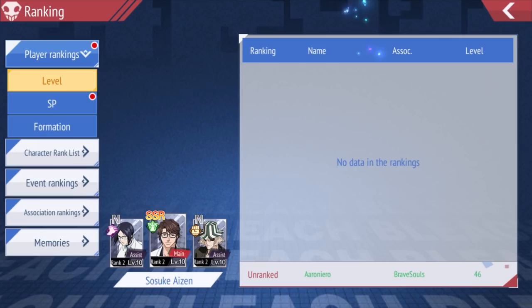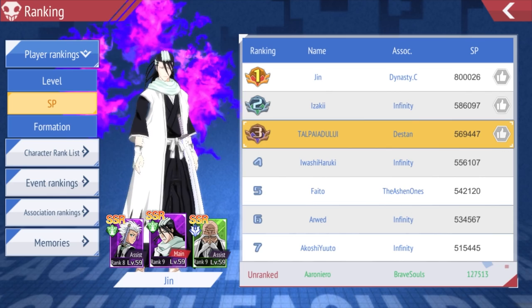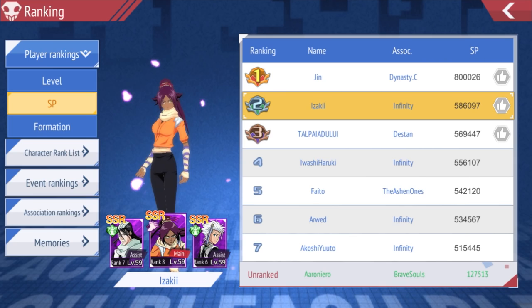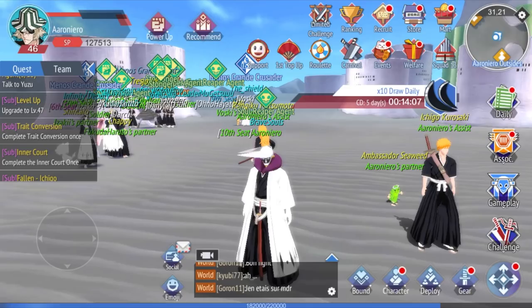Here's the ranking page. Some people are already at 800K SP and I've been playing the SEA version for a few months with 1.3 million — that's crazy. The main teams you'll see are somewhat similar characters because you can get them from paying. Toshiro and Byakuya you can get from spending money. Yoruichi is like £2, so not bad. You'll just see similar teams across the board.